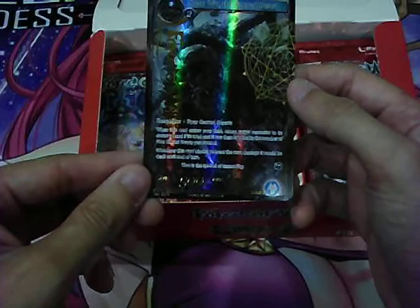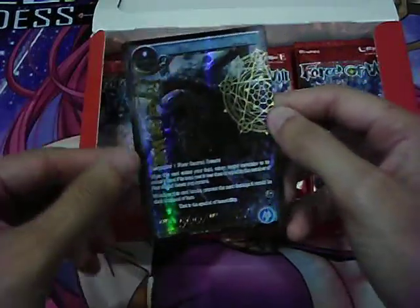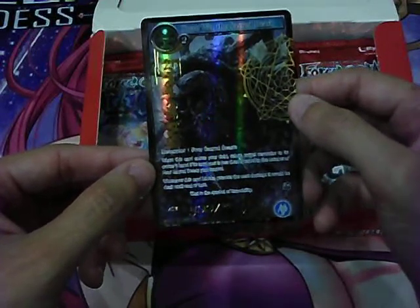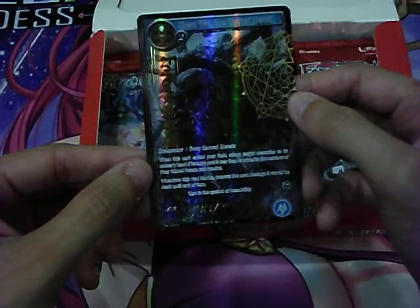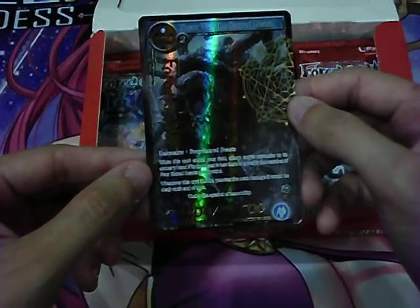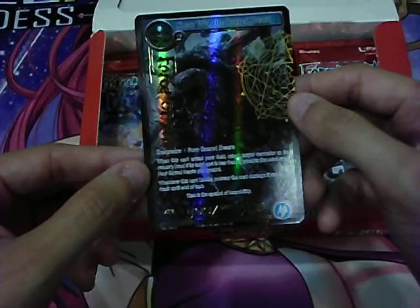Swan Woo the Sacred Beast: 500 attack, 700 defense, costs 2 void and 1 blue. When this card enters your field, return target resonator to its owner's hand if its total cost is less than or equal to the number of four sacred beasts you control. Whenever this card blocks, prevent the next damage it would be dealt until end of turn.